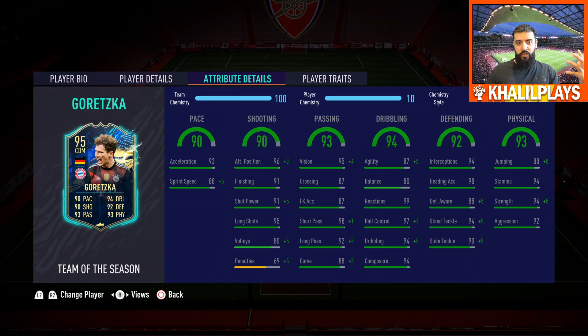Everything on this card is absolutely phenomenal. I don't care where you think you see weak stats — this card is brilliant at everything. His passing range is phenomenal, he puts everything on a plate. His dribbling is good, tidy and clean. He's a little bit clunky because he's bigger, but actually, surprisingly, he's very good — with an engine his agility was up to 92, and he was fine with that on basic as well.